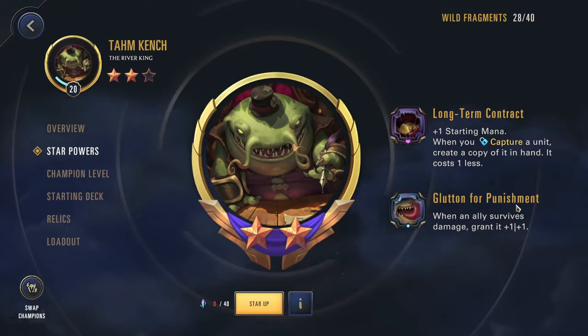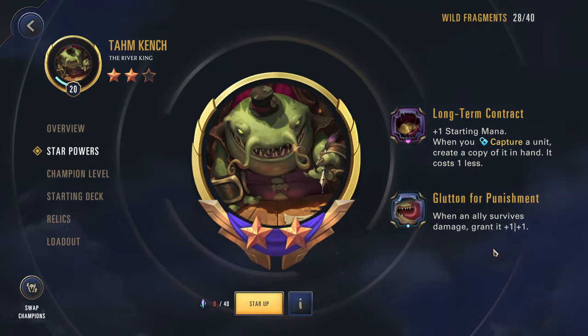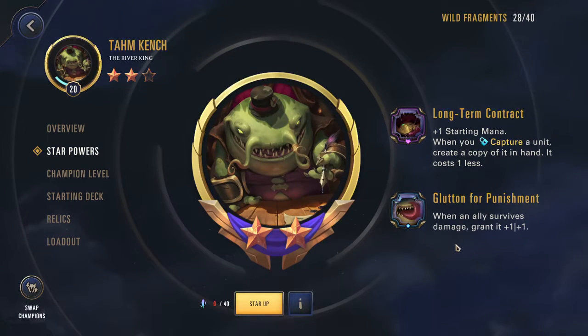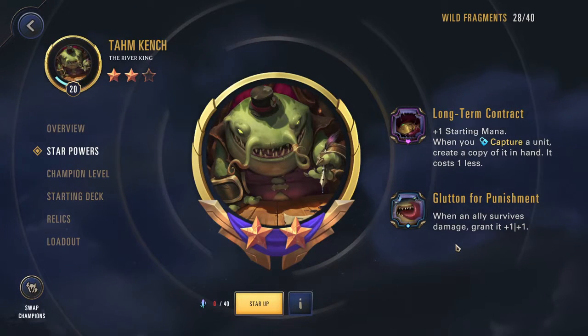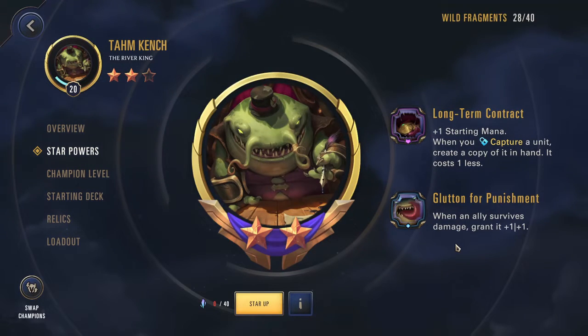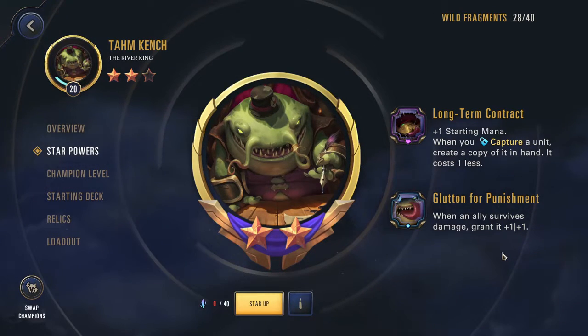Looking at the Star Powers. Rank 1 is Glutton for Punishment — when an ally survives damage, grant it +1/+1. This is much better than his previous Star Powers. Previously it just granted his units 2 health at round end, so you'd have units that were very tanky but wouldn't kill anything because their attack was never going up. Now that it gives both damage and health is amazing, and allies surviving damage can trigger many more times than just at round end.